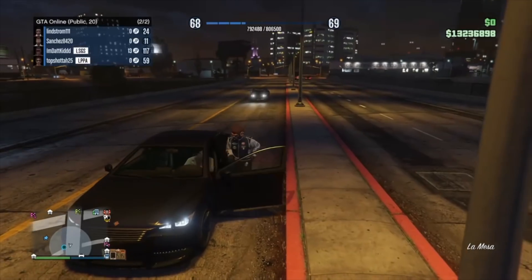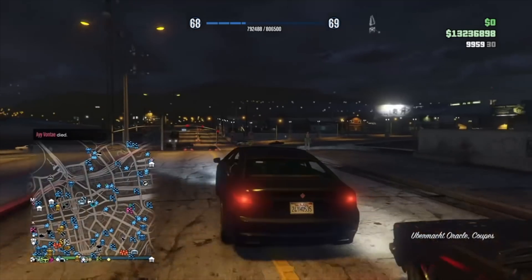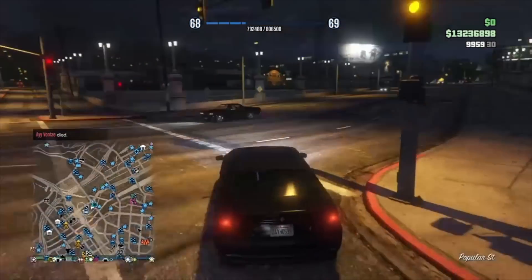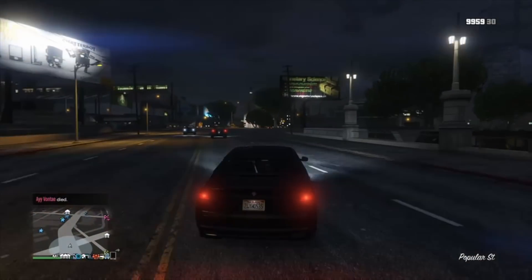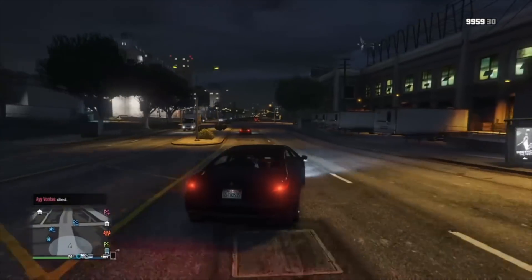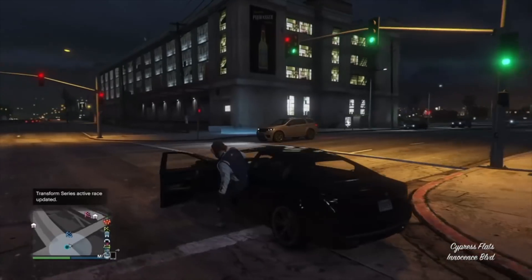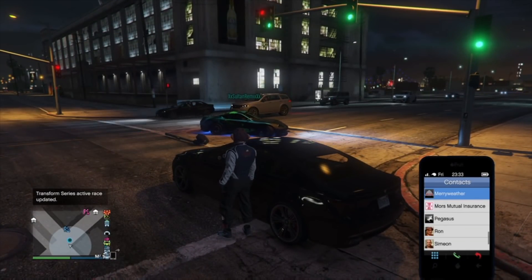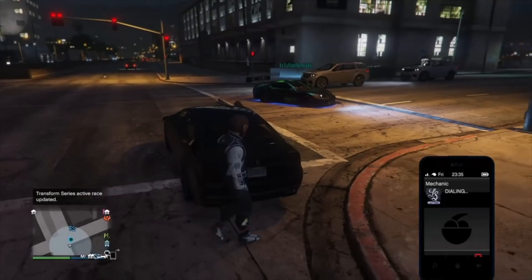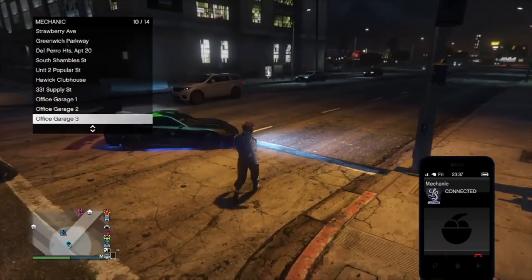After you park your Elegy RH8, what you want to do is hop in a street car. You don't need to drive two or three blocks specifically — you just want to drive far enough away that you can call the mechanic and request your Deluxo. I drove pretty far. Now get out of that street car while your RH8 is still out on the street, call the mechanic, and request your Deluxo from whatever garage it's at.